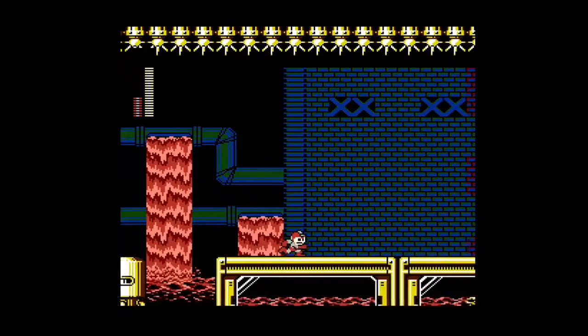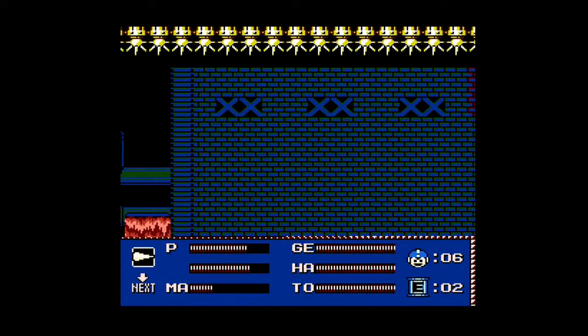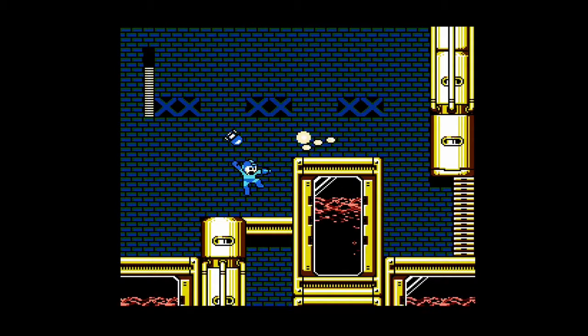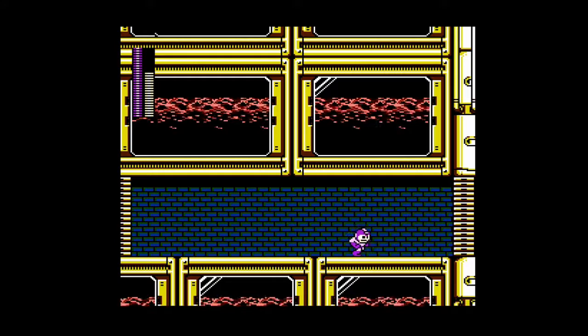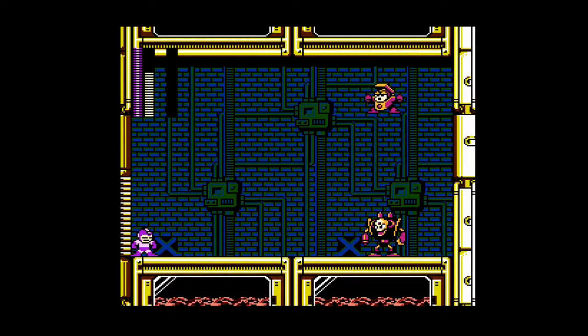Magnet Missile really helped out there. There's some energy to restore health coming up. The next boss we're gonna fight is Heat Man, and he's weak to Shadow Blade — and surprisingly Top Spin, though I have no idea why you'd want to use Top Spin on him.